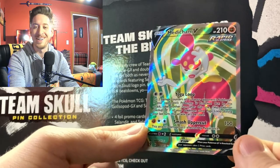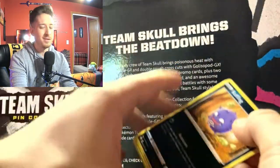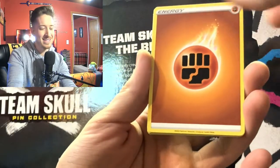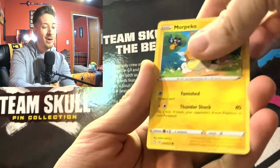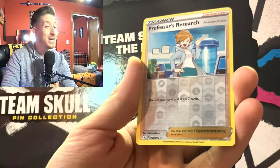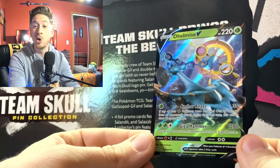I promised you guys one more set to make it an even six — let's open some Shining Fates! It's fun to open multiple sets in the same video. Fighting energy, Eldegoss, Team Yell, Rusted Shield, Cofagrigus, Morpeko, Yanma, Horsea, Shinks, Professor's Research, and for the last pull of the video — a Dhelmise V full art! Look at that pirate's anchor — Water, Grass, Ghost type.